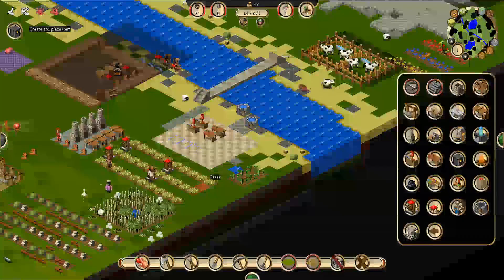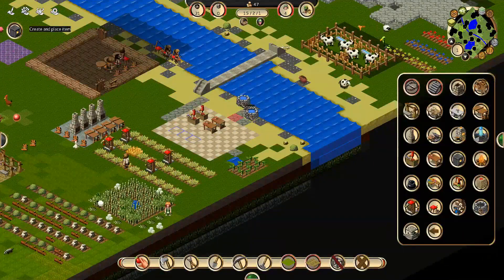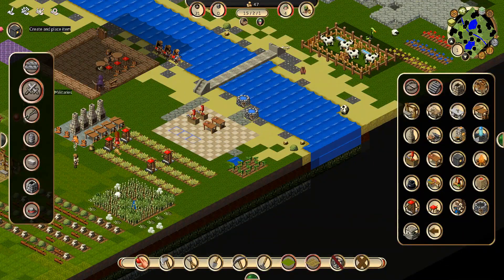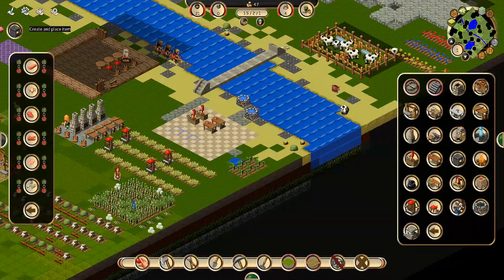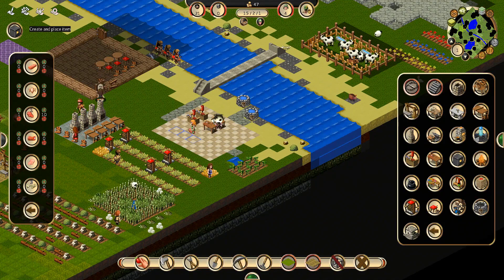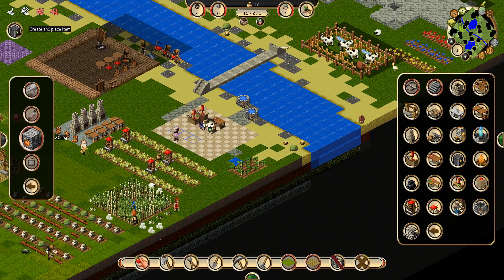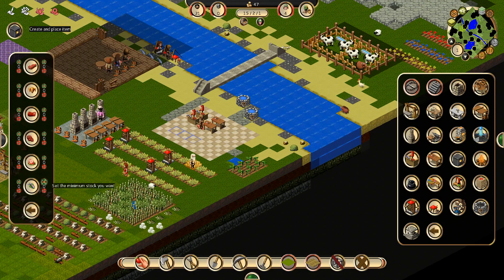Okay, there we go. Now that's up and running. It's doing butchering — raw steak, cow. What do we want? Ten raw steaks. And cooking — raw here. We want a good amount of fish.